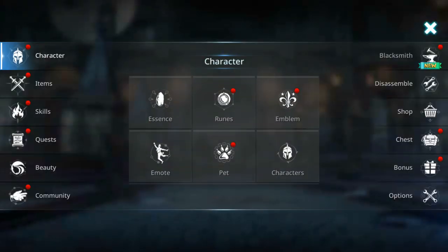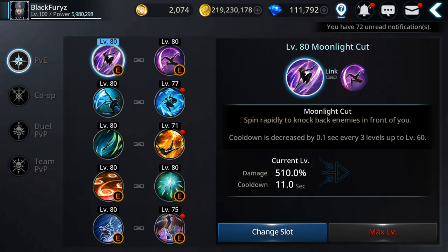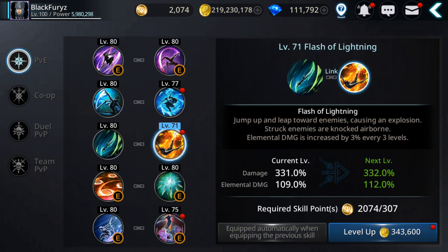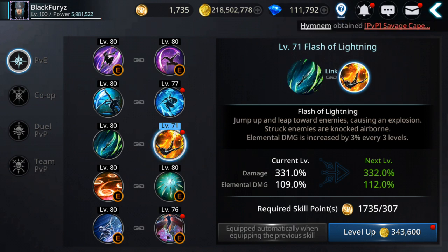We just need 20,000 more to reach six million. Let's go to skills first. Most of them are level 80. The cost of gold and skill points is quite a lot higher after level 75.